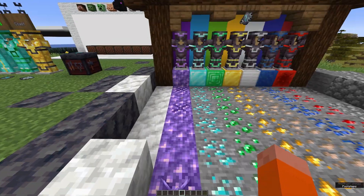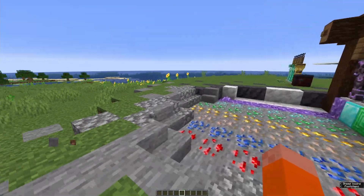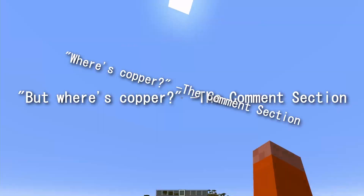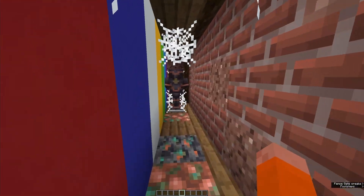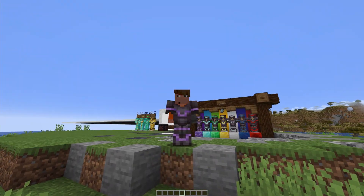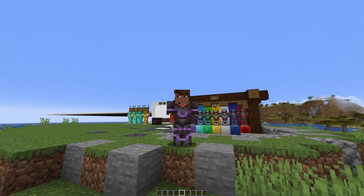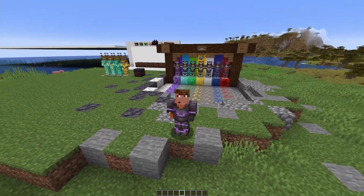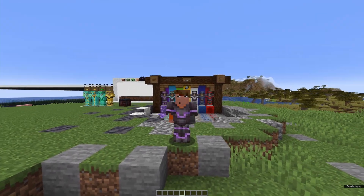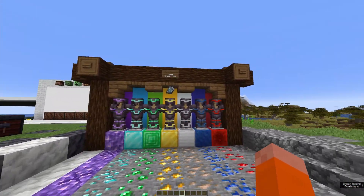We got armor trims for a lot of materials: amethyst, diamond, emerald, gold, iron, lapis, and redstone. And before y'all say 'but where's copper?' — copper is here, but who wants to use copper? We can put trims on every armor except leather, which is pretty logical since leather has its own coloring feature, and it would be a pain to code leather for both coloring and adding trims.